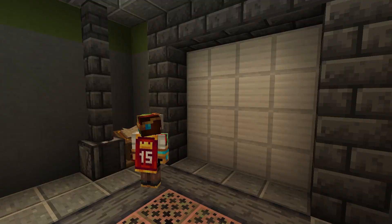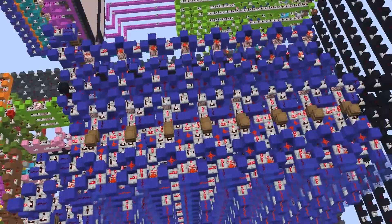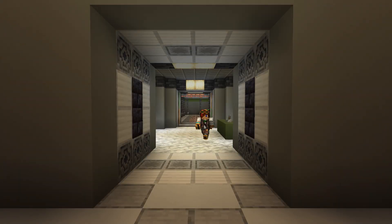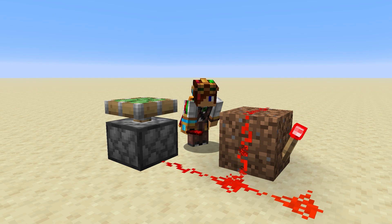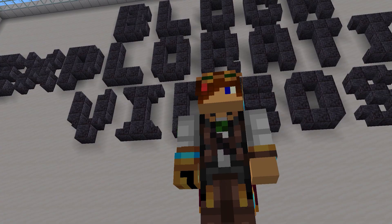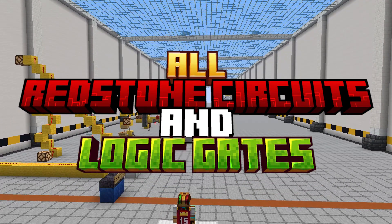Redstone has given Minecraft players the ability to create moving doors and complex contraptions with variable inputs. Many machines utilise redstone circuits to deal with redstone signal logic, deciding which operations to perform with specific inputs. However, many players without the knowledge of how redstone blocks interact with each other often struggle building the circuits. So I'm here in the block exploration videos lab to illustrate and explain all redstone circuits and logic gates.